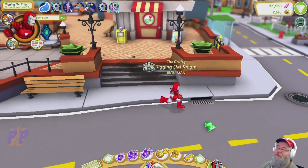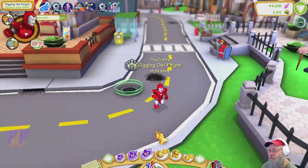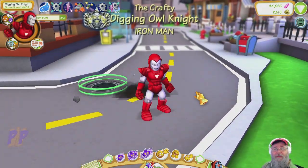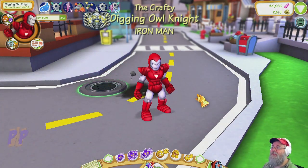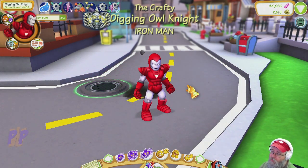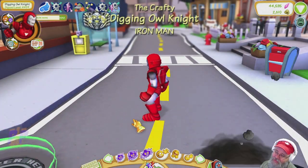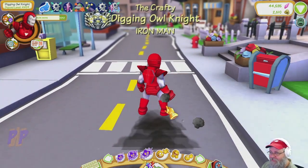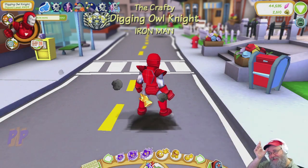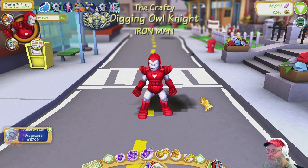Welcome back. Here we are once again in Superhero Squad Online. Today we're going to be taking a look at Iron Man Silver Centurion — or when you first log him in he's listed as Silver Centurion Iron Man, but in the game itself it says Iron Man Silver Centurion. I'm not a big fan of the ribbing, those little lines, especially with the diaper. I like the color and the overall shape of the armor, I just don't like the lines.